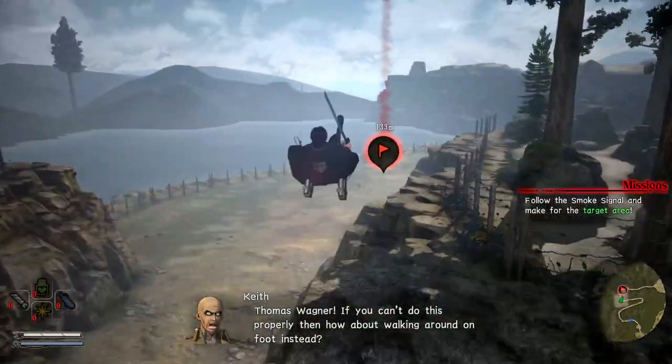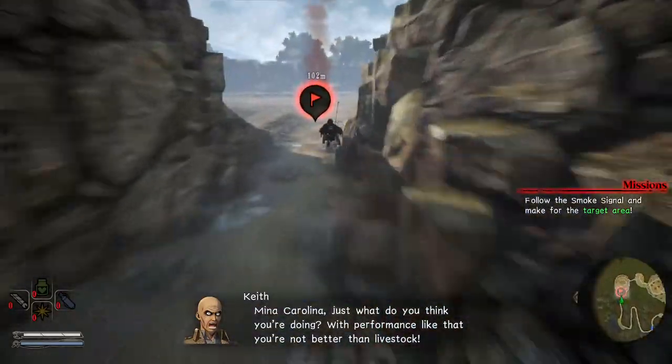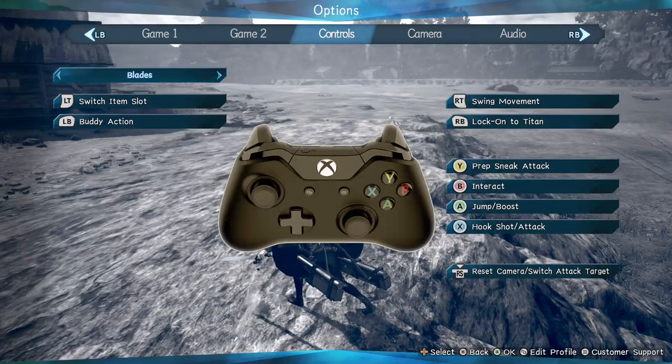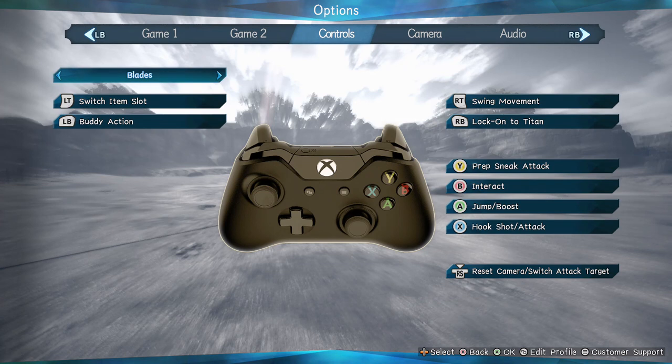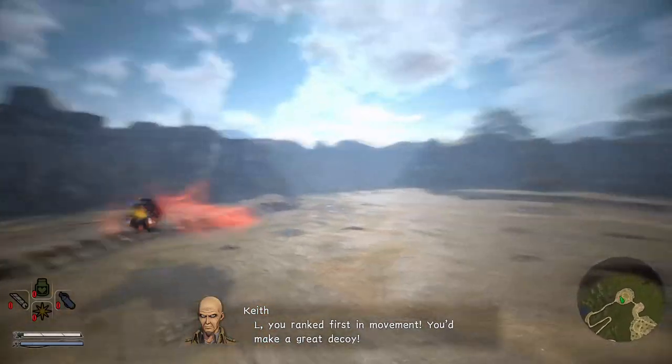There are a lot of confusing controls in the game and most people don't use the default controls. So we're going to get to the target area and I'll show you my controls. If you just bought the game and you're on default controls, your default swing button is Y and RT is your sneak attack. I personally don't like that setup - I think right trigger is a lot better for swing movement. If your swing is on Y you have to constantly switch fingers to attack titans, whereas right trigger is a lot more comfortable. I just left everything else the same - attack is X and my swing is RT.